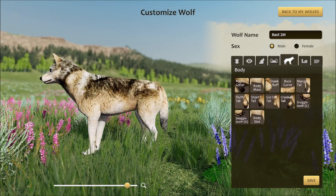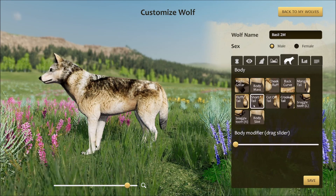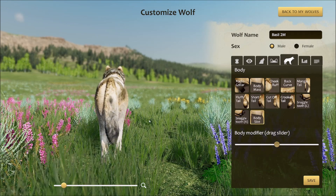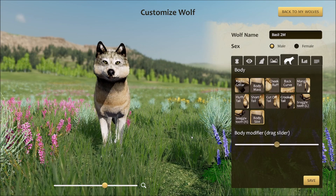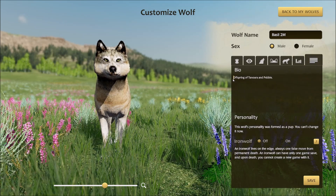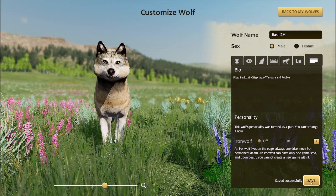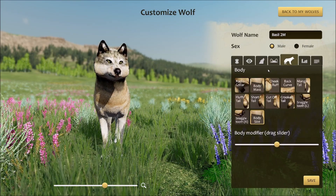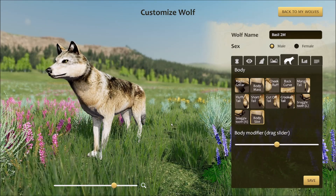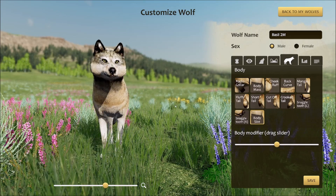I don't think he has anything there. Back curve — it doesn't look like it. Body size — he's right in the middle, probably because he wasn't rolled otherwise. We saw the stats. But you can leave suggestions for customizations in the comments below or on my Discord channel — I'll put that link in if I can remember.